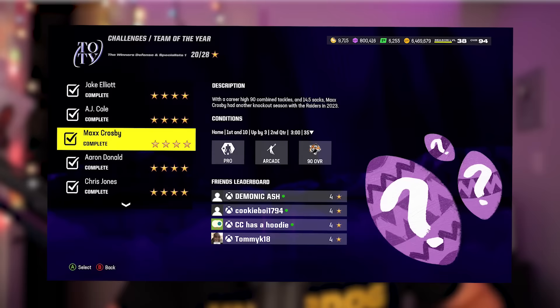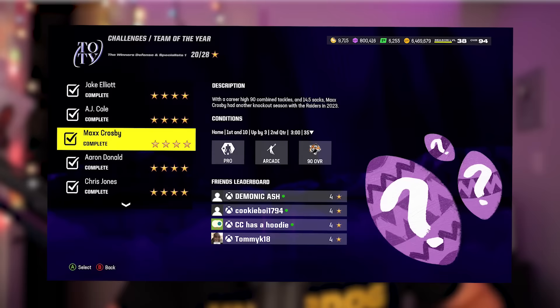Real quick before we get into this video, on the screen right here is the hidden egg for today in Madden 24 Ultimate Team. Play the solo challenge you see on the screen and that will give you a random egg in Madden 24. And if you want to know where the hidden egg location is tomorrow, hit that red subscribe button down below. I showcase where the free egg is every single day.